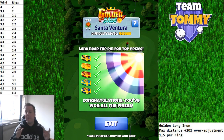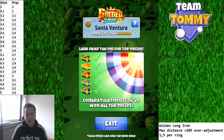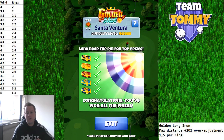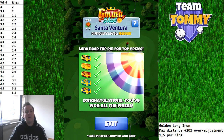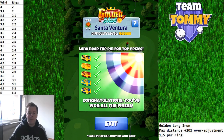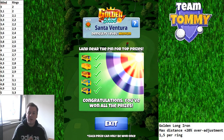Adjustment: Golden Long Iron, max distance plus 20 percent over-adjustment, which means we need to add 1.5 rings. The 1.5 rings already includes the 20 percent, so you don't have to add an additional 20 percent on top. To keep it simple, look at the table at the top — you see wind and then rings. You just read off the wind you have; let's say four miles per hour, then you have 2.6 rings to adjust.